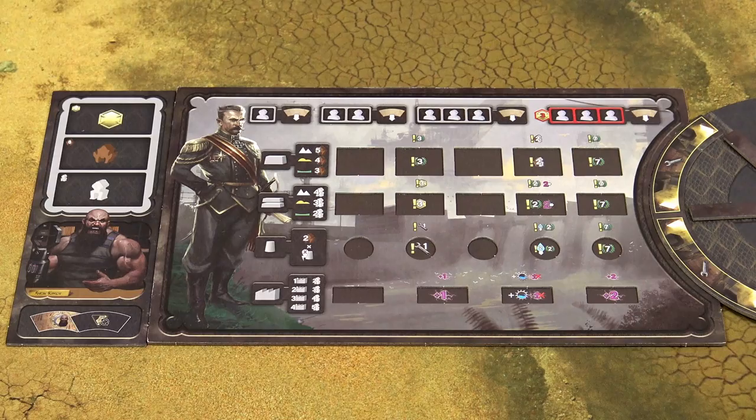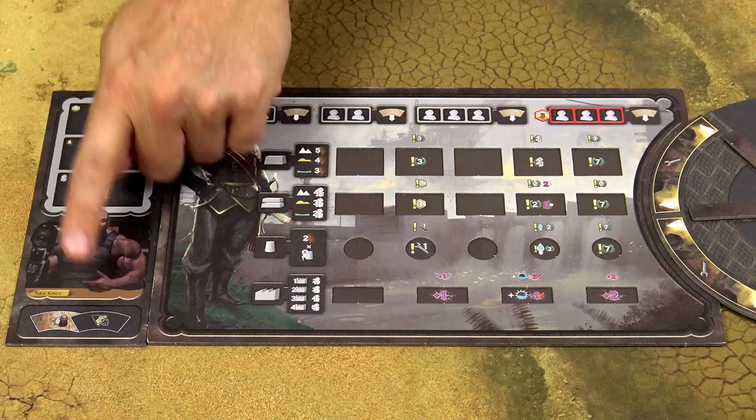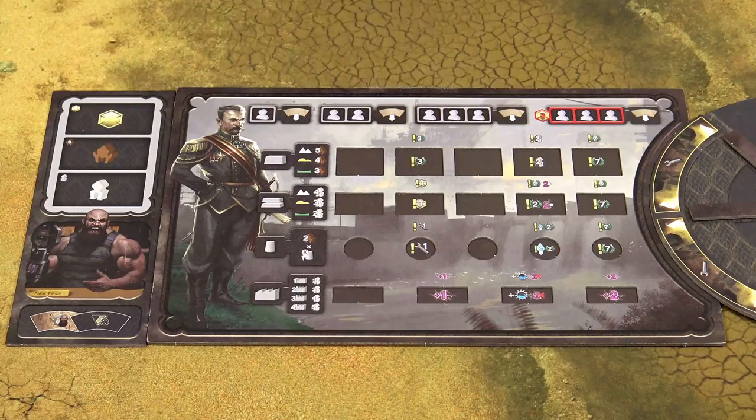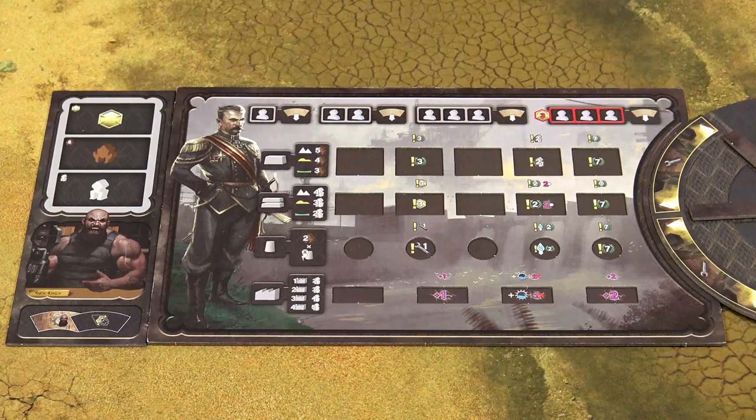There are a couple of things you need to look at even before you start the game. First is the company board and your executive officer. Company boards are unique and although they have the same structure and layout, the bonuses are unique and different — except for the last column, which is the same on each company board. All other bonuses are unique and you need to know what kind of bonuses are on your company board and where they are placed. You will not be able to uncover all those bonuses — that's impossible. But to win the game or to score a decent amount of victory points, you definitely need at least some of those bonuses. And especially the bonuses for production are usually very important.